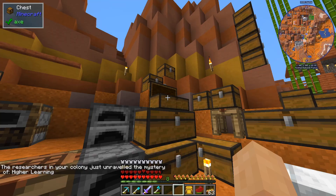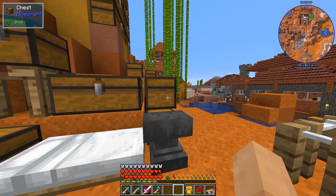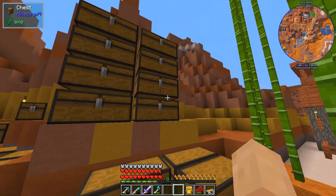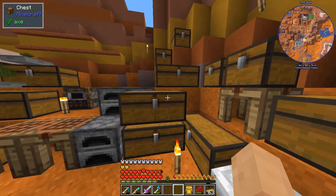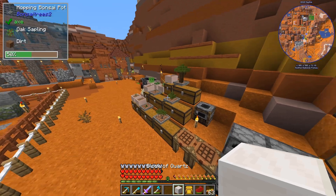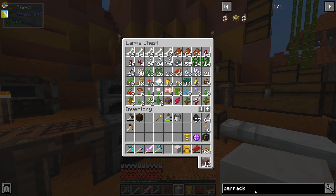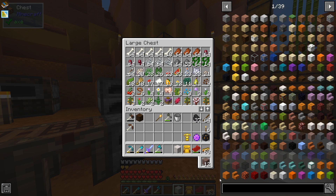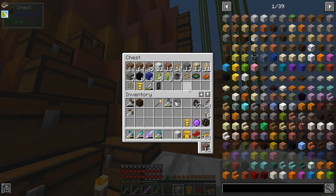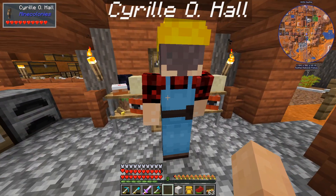Higher Learning - I believe that's the school we just finished research on. I need to figure out where my stuff is - these chests are all terracotta. I know I have birch somewhere. I got another quartz, we need that. We're looking for dark oak and birch the old-fashioned way - they may have put some in the warehouse.